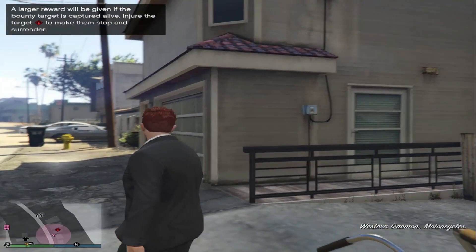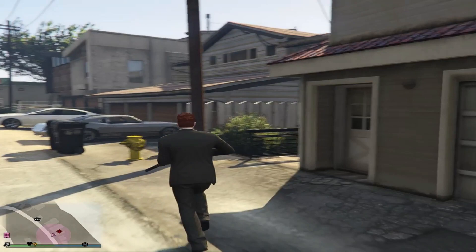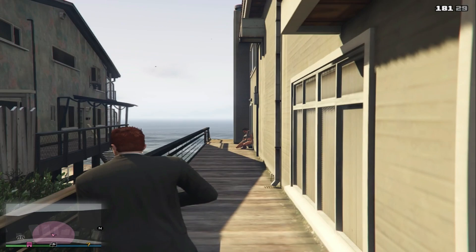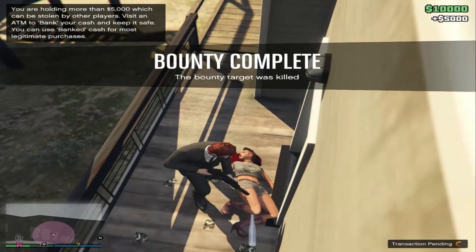The stone hatchet also has a special ability. I found the last of my bounties — caught slipping again. Boom, the fifth bounty has been eliminated and that's another $5,000.